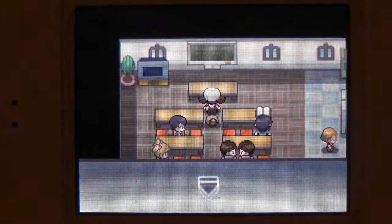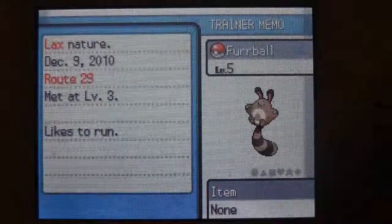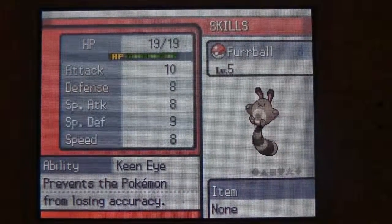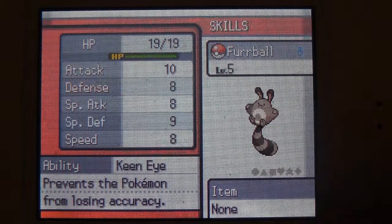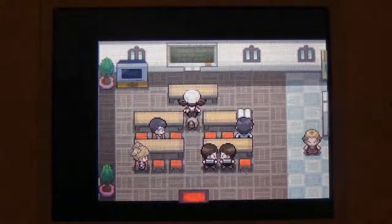By the way, to make things a lot simpler, if you look at your Pokémon Summary, it'll tell you its ability and what it does. My Sentret's ability is Keen Eye, which prevents Pokémon from losing accuracy. This is actually pretty good — I didn't check my Sentret's ability before.